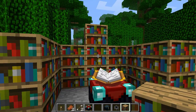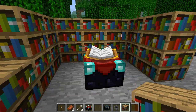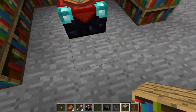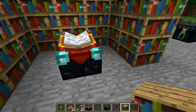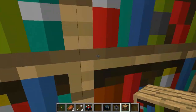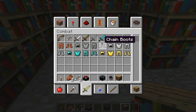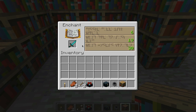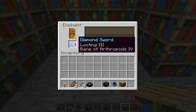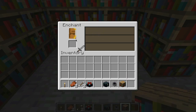Now we're looking at enchanting. There are some new updates to the enchantment table. 15 bookshelves is now the maximum that an enchantment table supports. Previously you could pile blocks all the way around, but now the maximum is 15. So if you're wondering how many bookshelves to use, the answer is 15 max. Let's grab a sword and place it in the enchantment table — the highest enchantment available is now level 30.